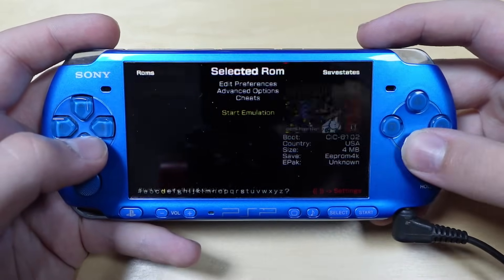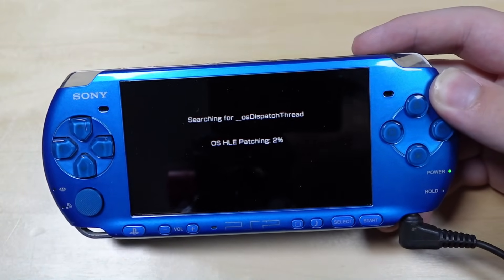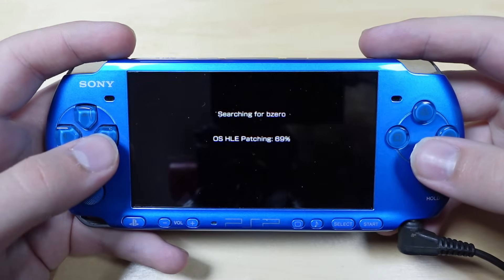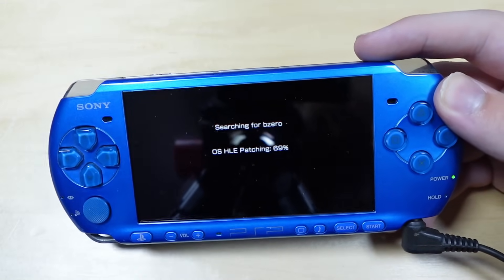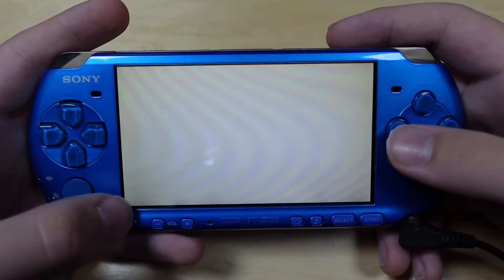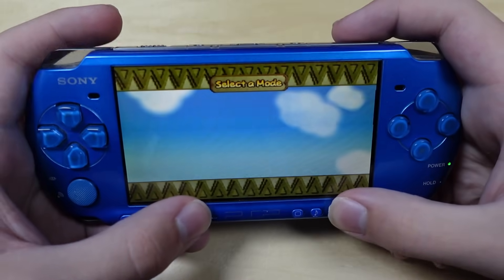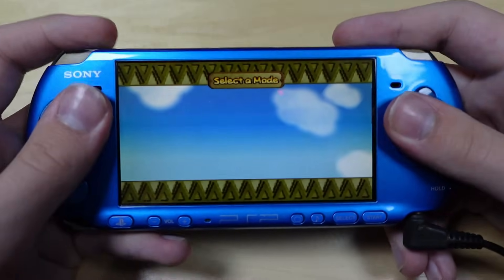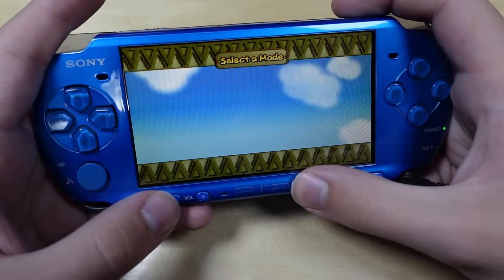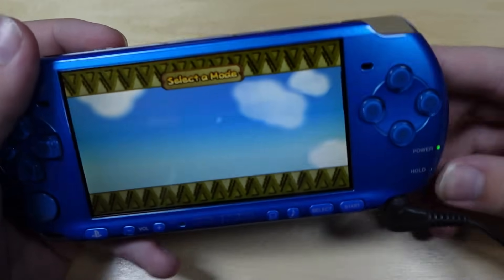The other thing I have here is Dr. Mario 64 — it was mainly a fallback in case Mario 64 worked really badly and I wanted to try a 2D game. Once again, I suck at Dr. Mario. But it also seems to have crashed — like, fully crashed. I gotta force shut off the PSP. I hope that's a thing you can do. Gotta pop the battery out.